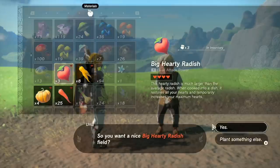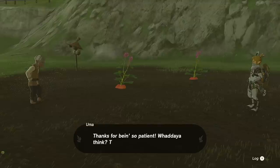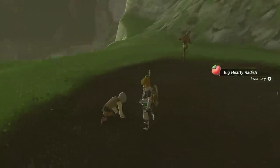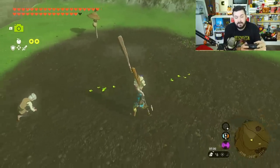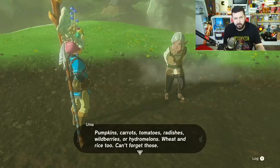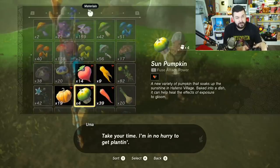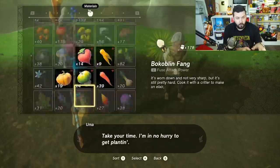When you give Uma a hearty radish she grows two of them. For a full crop to come in it requires two natural in-game days to pass. You can't sleep at a fireplace, can't save spam, can't change the date — blood moons don't affect this. You have to have a natural clock pass, and you have to be outside the chunk after the 48 hours of in-game time. The full list she can grow: Hylian tomatoes, wild berries, hydro melons, big hearty radishes, endura carrots, swift carrots, sun pumpkins, fortified pumpkins, Hylian rice, and Tabantha wheat.